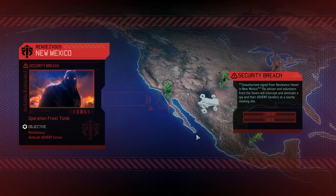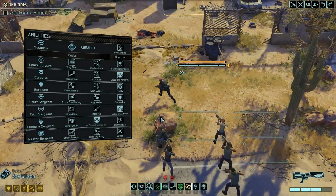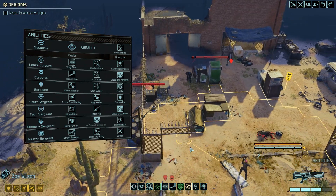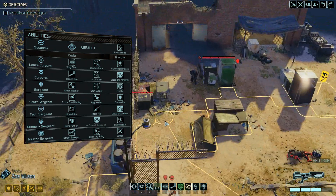Next up, let's look at the Assault. Now, I've never been a big fan of soldiers who have to get in close to deal damage in XCOM games — it just means you can't really stand many places — but in Long War 2, there are missions where you really expect to get up close and personal with aliens.